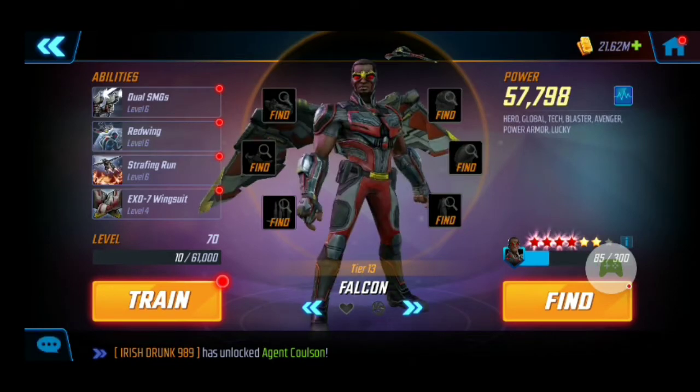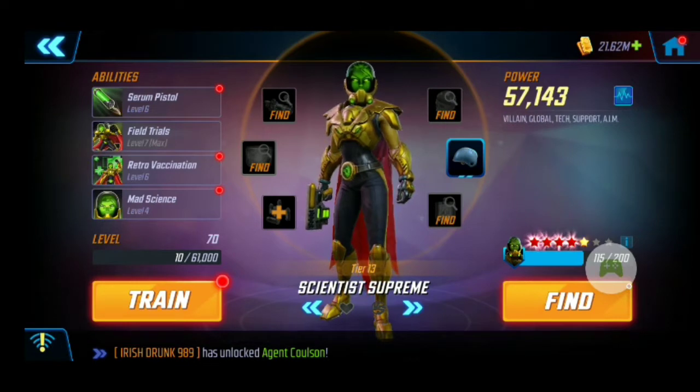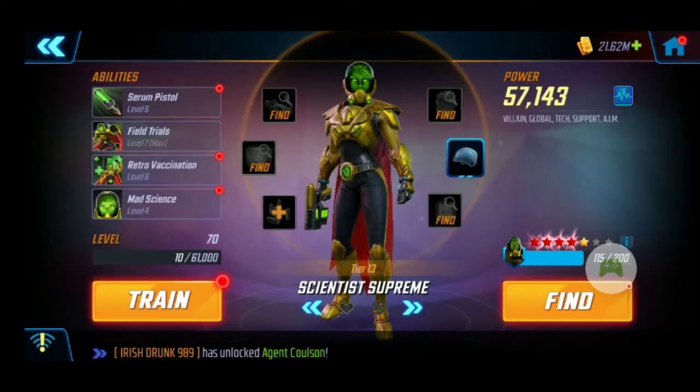Then we've got Falcon, who's pretty beefy. I love Falcon — he works well in Dark Dimension 2, and if people have been watching my videos, you know he's definitely a help for me. Then we have Scientist Supreme, and I have the T4 on her Field Trials, which helps flip four negative effects. That was the main one I wanted to go for because that's the best one for her to have.